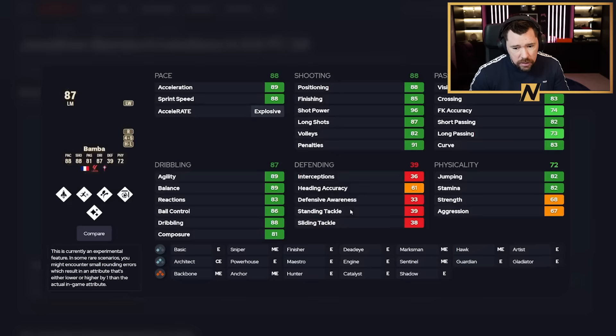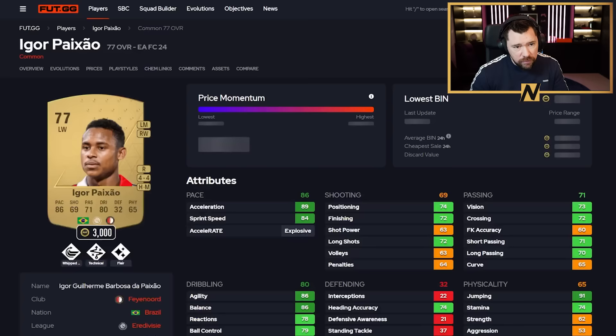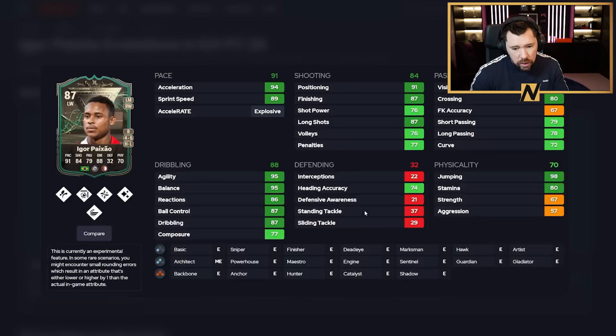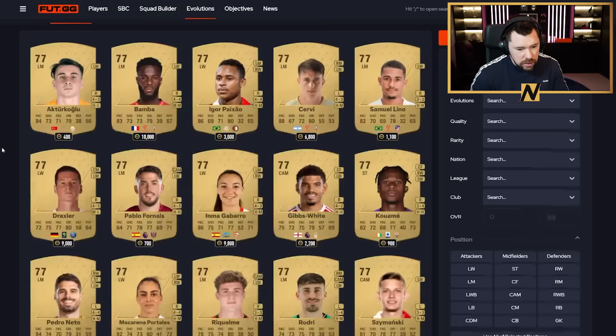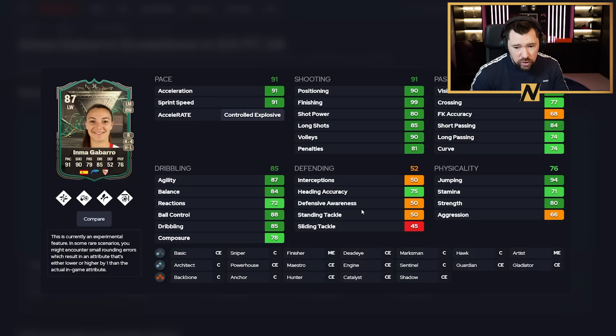Bamber is nice at 10k — if you've got him in your club, sell him. With a Hunter he becomes four-star, five-star, high/low work rates — a mental card. Igor Pacheco from Feyenoord is four-star four-star with five play styles — Hunter chem style makes him legit as a striker with really good agility, balance, shooting, and pace. Gabarro is apparently good — four-star four-star, high/low work rates, 91 pace, 91 shooting. Probably go Hawk on her rather than Hunter, which makes it a really good card and reasonably easy to link.